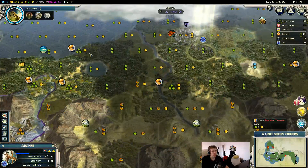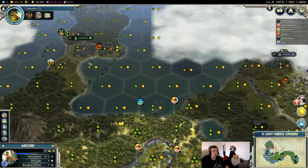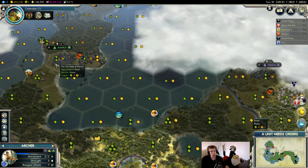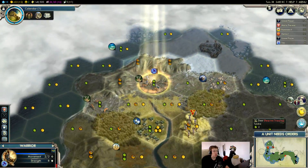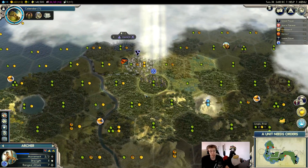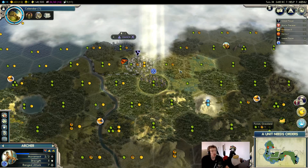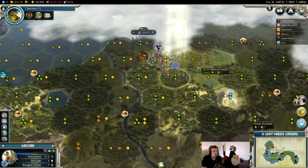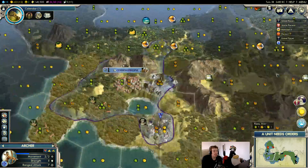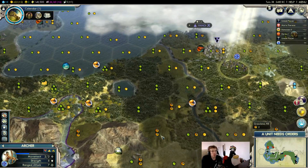We'd only take it for defensive purposes — definitely puppeting it. There's no value in annexing the city; it has no production we care about. Whenever you take over cities, you should always puppet them first. You should never annex a city right away because it will be revolting for the first X number of turns — you won't get any value except extra unhappiness. You can always annex it later. The only time you really want to annex instead of puppeting is if it has a lot of production value where choosing what it produces matters.